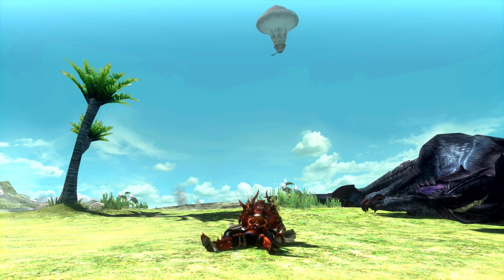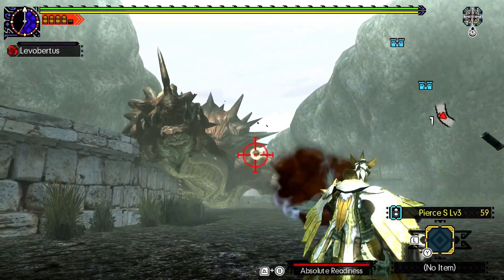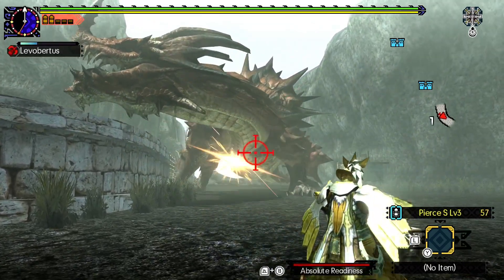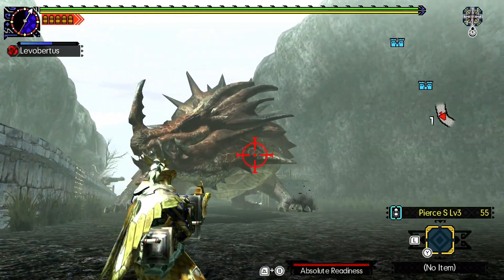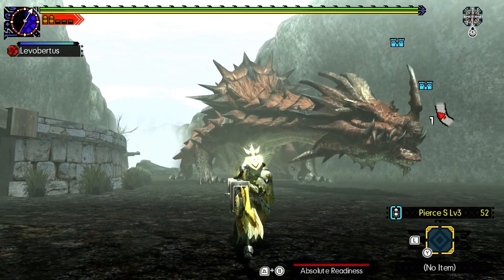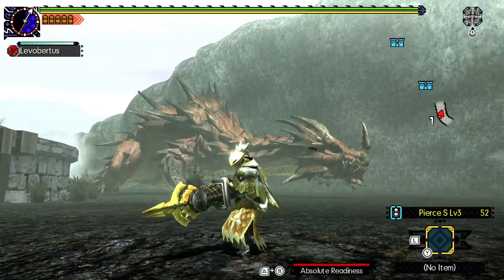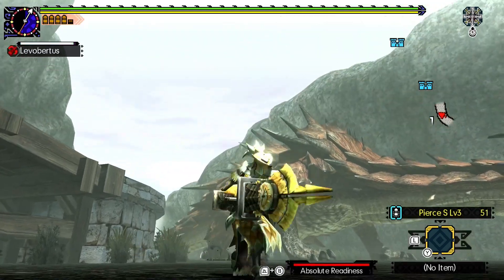Let's start where we left off: aiming. Something you might have noticed is that aiming with a stick or D-pad is kind of clunky. Sadly, the game doesn't support gyro aim, so you can't really do anything about it and just have to deal with the fact that aiming kind of sucks on a basic level. However, this is where quickscoping comes into play, because it helps you get rid of that initial stiff feeling of the weapon.